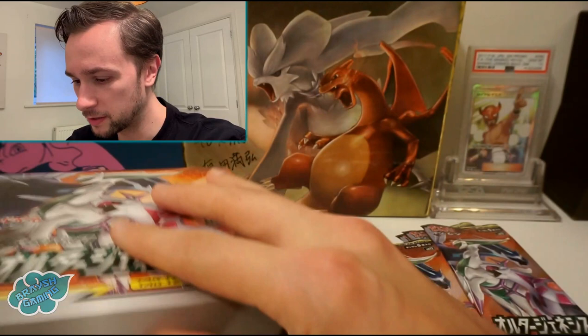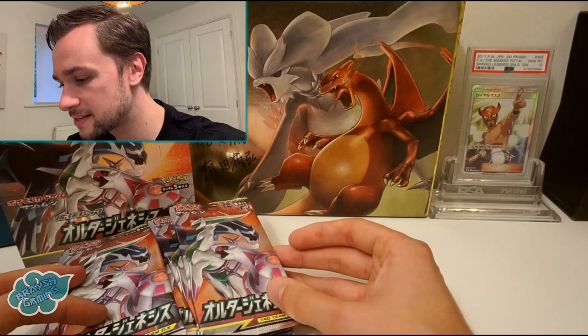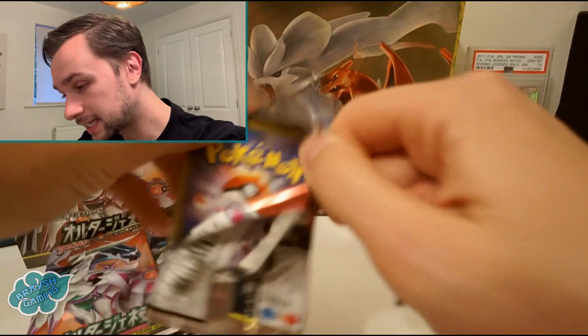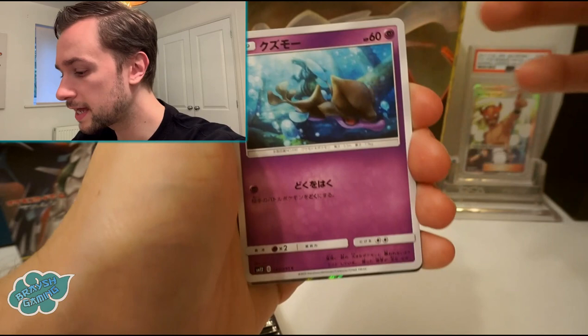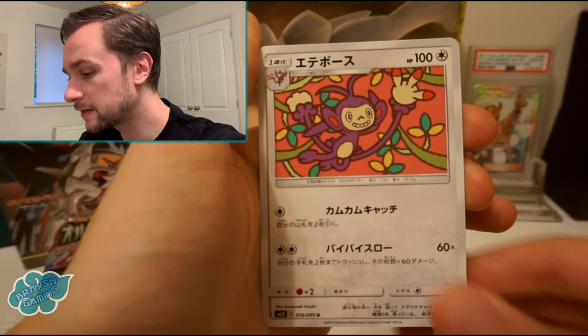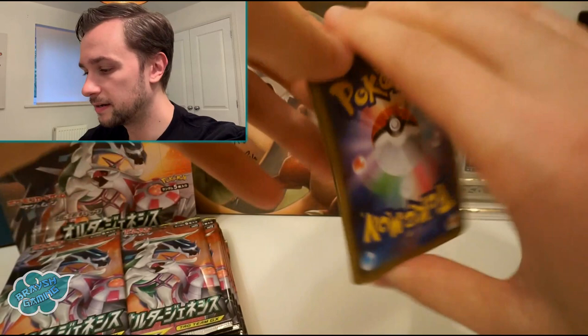I've got 30 packs here, five cards in each pack. We're going to start off with this one. Haven't seen too many of these box openings; don't know if you can get double super rare or not. We're going to start off with a Litleo, a scrap, and a holo card to start with. And that's a nice Ambipom card there — so there are extra GX cards inside the set.